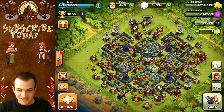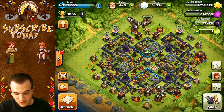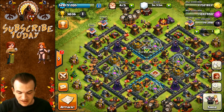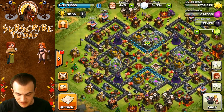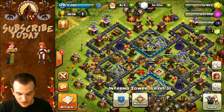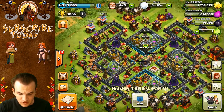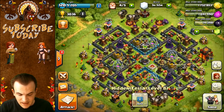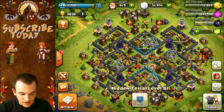Here we are with base number three. This base is just amazing — I think this is my favorite base out of the five. It is really well laid out with a four-compartment design on the interior with your storages, and on the outside you have four compartments with extra defenses to cover all those areas. Each corner is also protected with a bunch of traps and defenses on the top and bottom. The Inferno Towers have really good coverage in the center. I might put the Teslas at the top and bottom — you can switch that out. It's up to you guys. I think moving the Teslas to the top and bottom might be more effective since the Inferno Towers are on the left and right side.